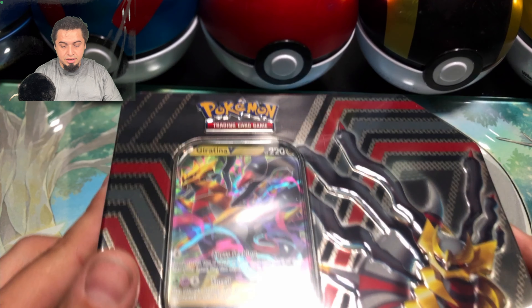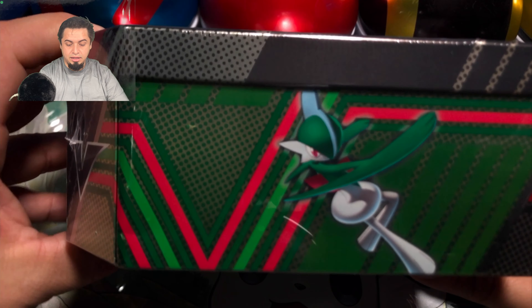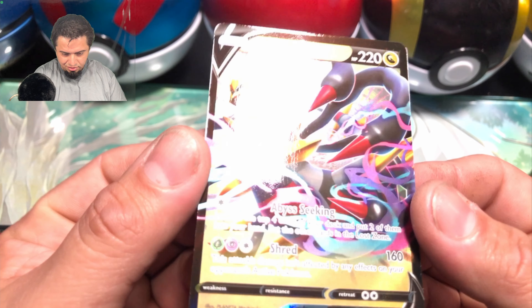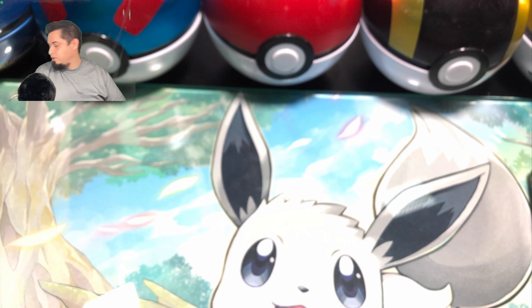Here we have the Giratina V Tin. As you can see, it has Rotom and Giratina and Glade on the side. We got that nice promo window — there's a code card for that Giratina V. Here's a better look at the card.